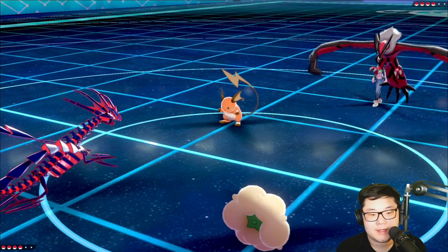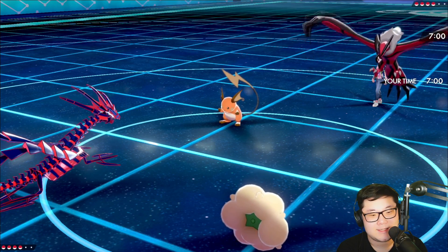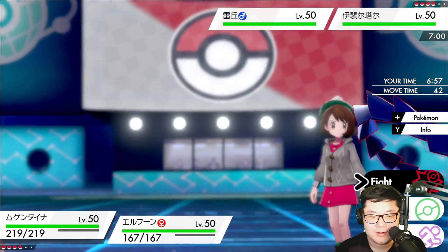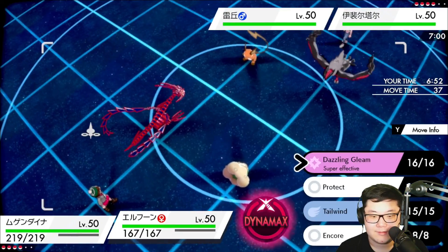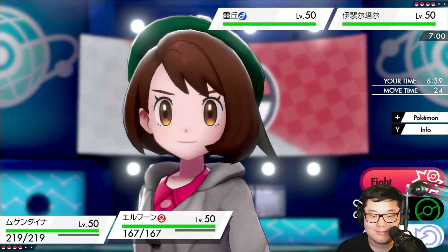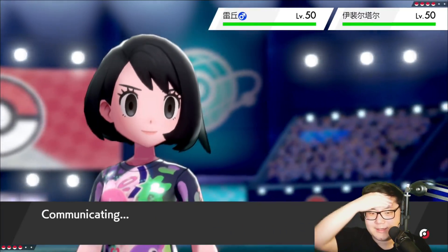Okay, so I do lead Whimsicott and Eternatus. I think darkness shouldn't KO us — it's life orb — and it should be okay. My only two problems are if they protect the Yveltal and nuzzle immediately, or do something else. I think I have a play for that — just going for Dynamax Cannon and protecting with Whimsicott. Actually, wait — do I outspeed Yveltal? No, I do not outspeed it. Okay, we're not doing that.